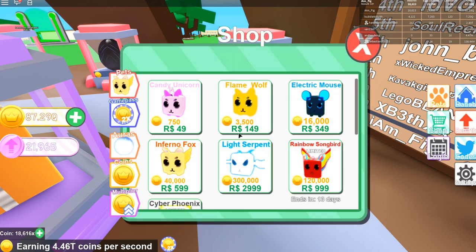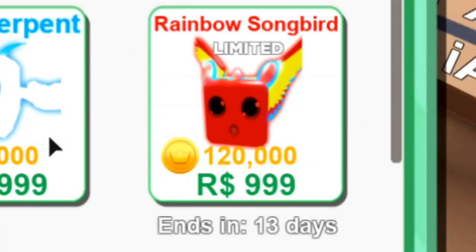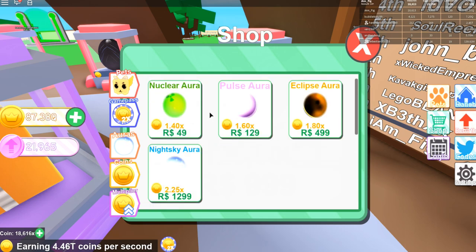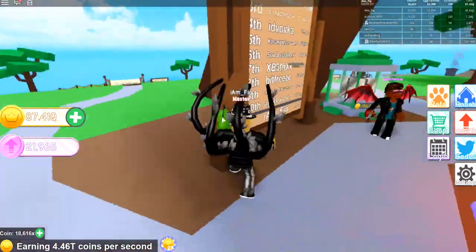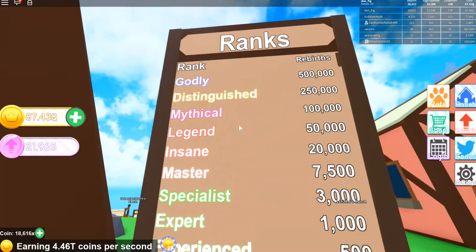Here's the shop — there are some awesome pets. There's a Rainbow Songbird, a limited time pet. I don't ever buy these; they're there for people who have the Robux to spend. But if you want a new limited time pet, there it is — the Rainbow Songbird. They may have also added some auras, though I think those were already there before.